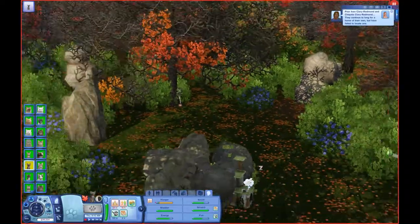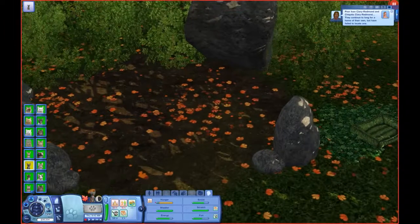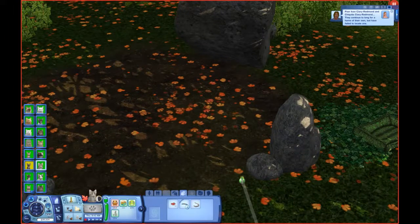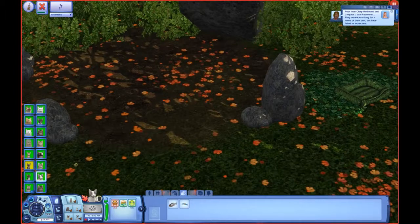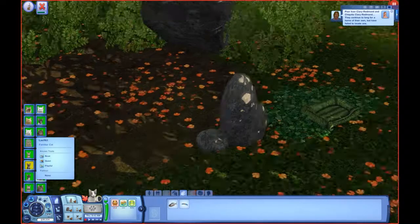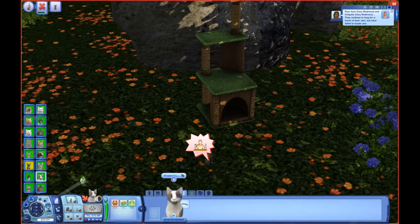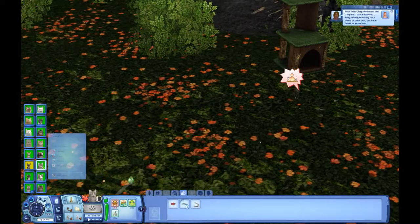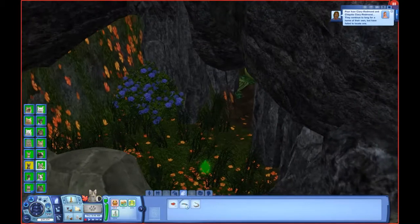Where is Leafkit? What are you doing on the other side of camp? There isn't anything in the prey pile. Does anyone have anything they can give Leafkit? Thistlewhisker has a fish — I think Thistlewhisker might go talk to Leafkit and see that she wasn't feeling very well, so maybe sniff her and then just give her the fish.